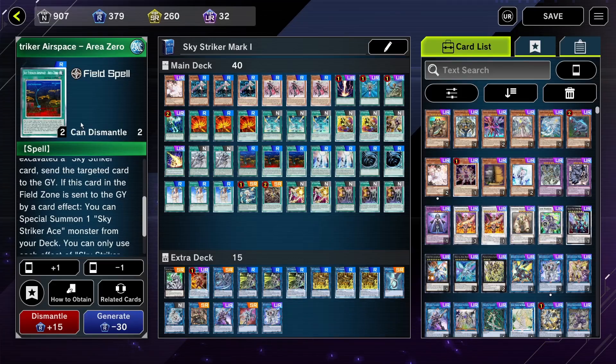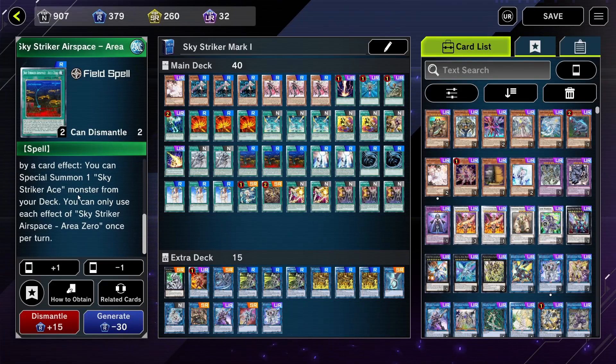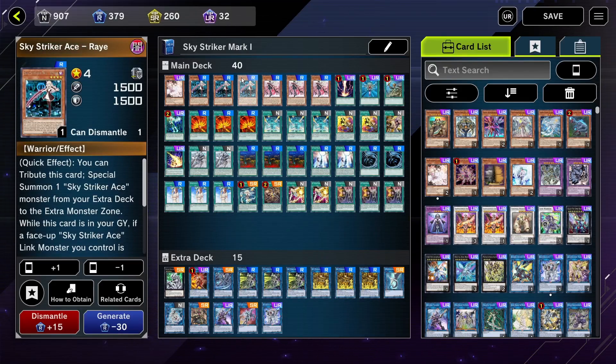Also, if this field spell is sent to the graveyard, you can summon a Skystarter Ace monster from your deck — which can be triggered by your opponent destroying it, but you can also destroy it yourself to trigger the effect. So if you can't find a way, but you do have Area Zero, you can just destroy your own Area Zero to get a monster out of your deck.